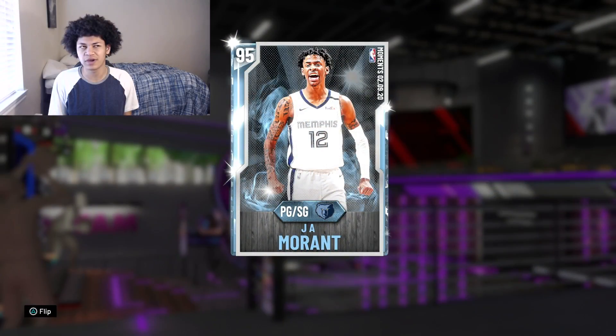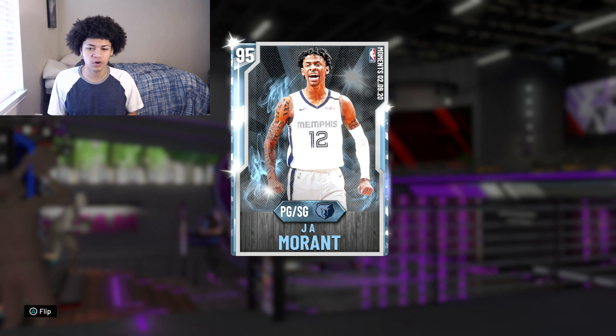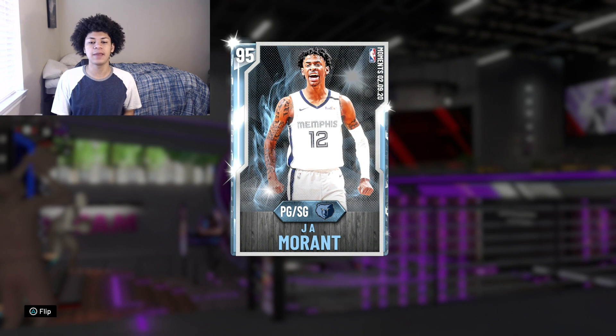Anyways, let's get back on track with the Ja Morant card. I did buy him off the auction block for around 46,500 MT — that's roughly how much this Ja card is going for right now. Without further ado, let's hop into the badges and attributes of this card and then get into the gameplay. 2K made him a half point guard, half shooting guard, standing at 6'3", weighing in at a light 175.